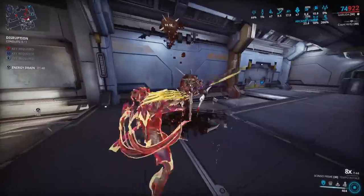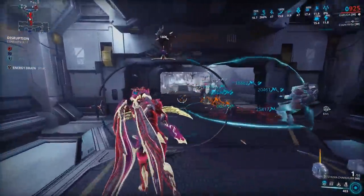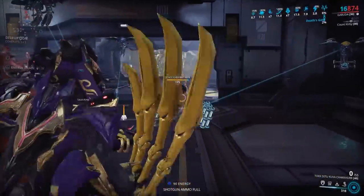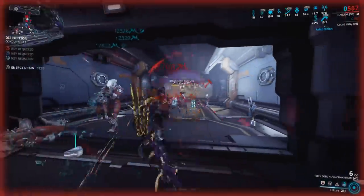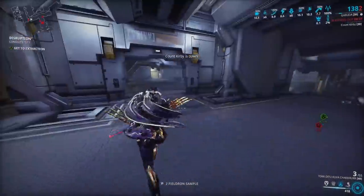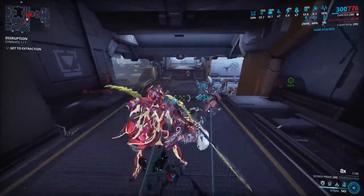Here comes a Demolyst and we'll end the video there. The red crits are from Arcane Avenger and the Vigilante mods — I have a critical chance Riven on my Checker making it 200%, and Avenger pushes it to around 250%. It is real good. See you guys next time — hopefully you found this helpful, go ahead and call some slash procs with impact. Peace.